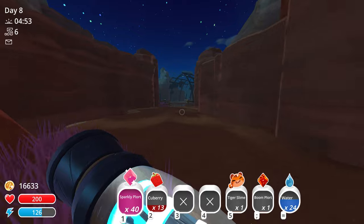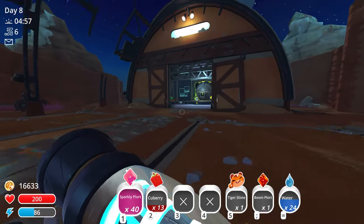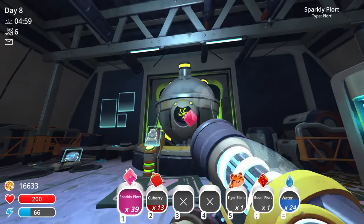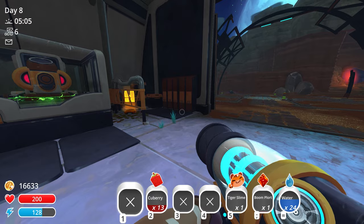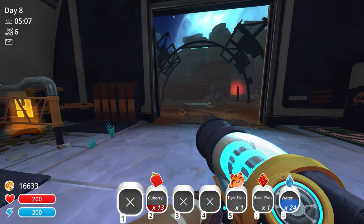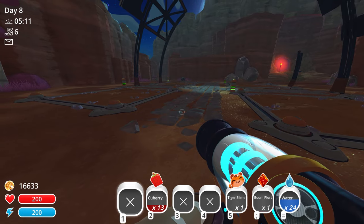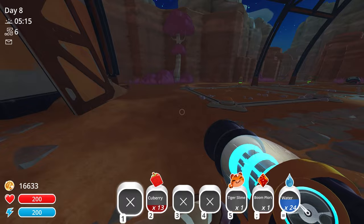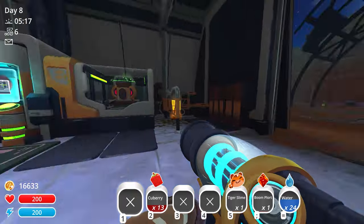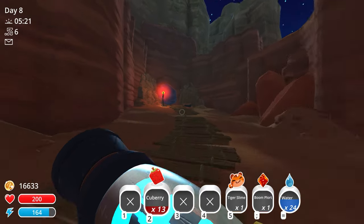I got so distracted - I have a whole itinerary of things I want to do but this money glitch keeps pulling me in. Basically, if we ever get the slime splitter and split gordos and largos in half into regular slimes, they'd just bounce around endlessly giving us unlimited plorts. That's something to look forward to!